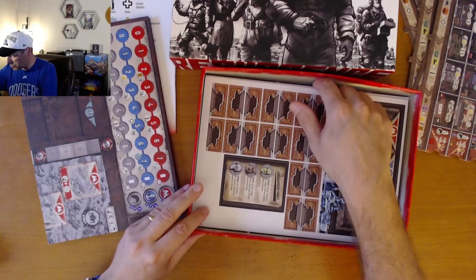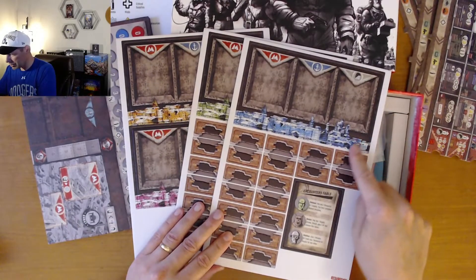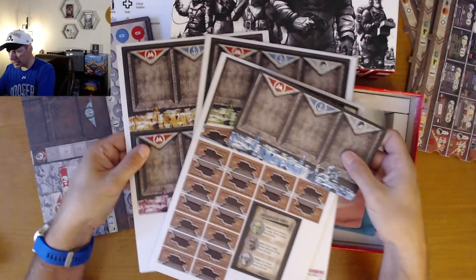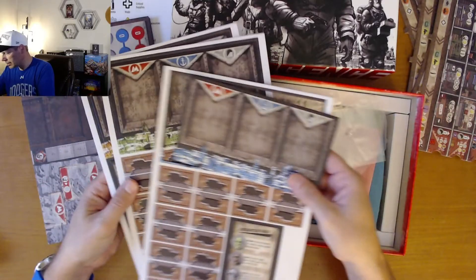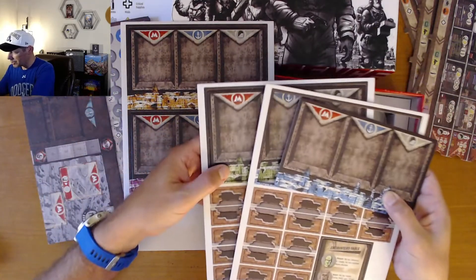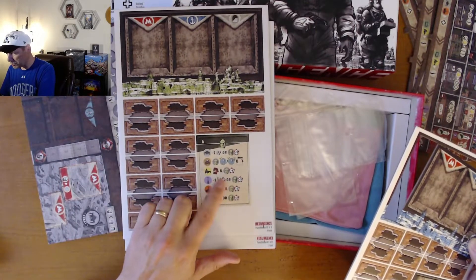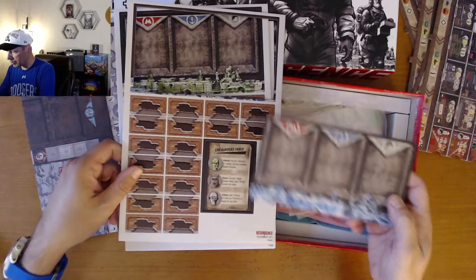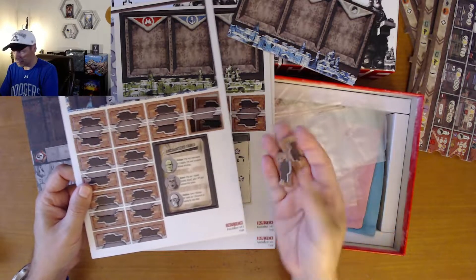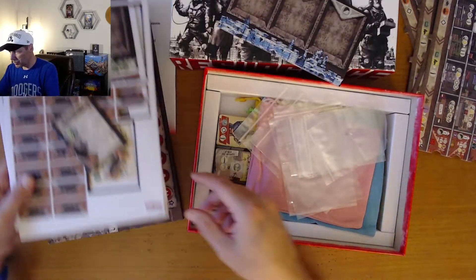We've got some punch boards with tiles of various sizes — bigger and smaller ones. It looks like each player gets one of the larger pieces. There are three punch boards total, with pieces in pink, yellow, green, and blue. There are also some binoculars, a round scoring tracker or solo counters table, and some smaller tiles.